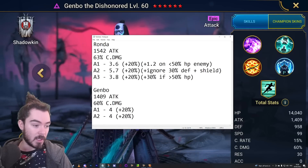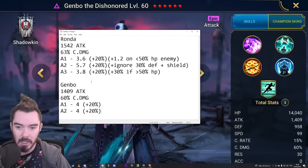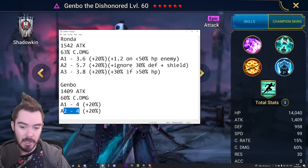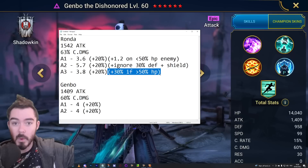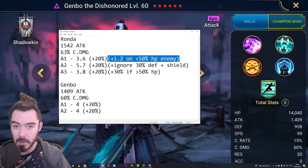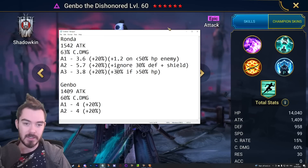If you compare Genbo and Ronda, you can see that Ronda does have a little bit better base stats - kind of what you'd expect for Legendary versus Epic. Across the board, the extra effects Ronda has are what really push her ahead. Her AoE is slightly worse than Genbo's, but she does a slightly better base attack. She gets an extra 30% damage which pushes her way ahead if she's higher on HP. Her A1 hits slightly less hard than Genbo, but she does a big chunk of extra damage if the enemy's lower on HP.